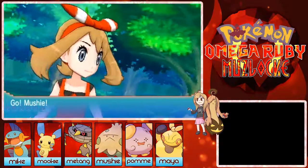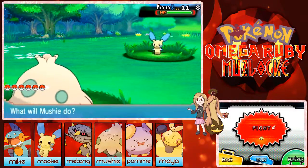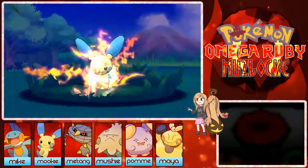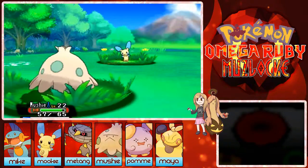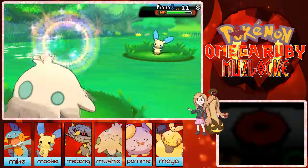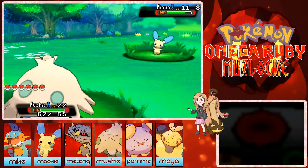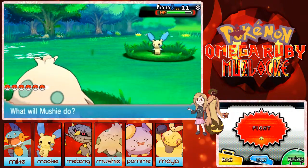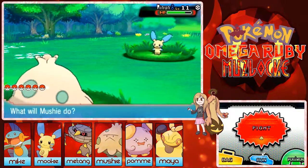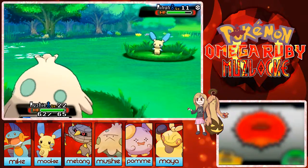A Minun! Hopefully I can run from this — Shroomish isn't too fast though. It's only level 11, I might as well kill it. Don't paralyze me! I couldn't get away... please let me get away. Okay, time to put Mike up front.